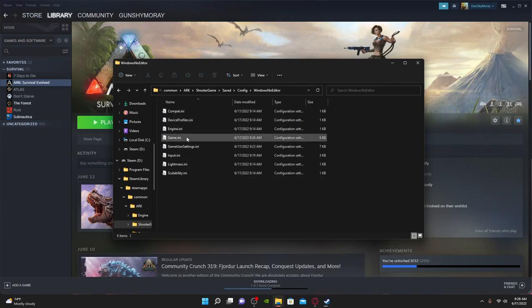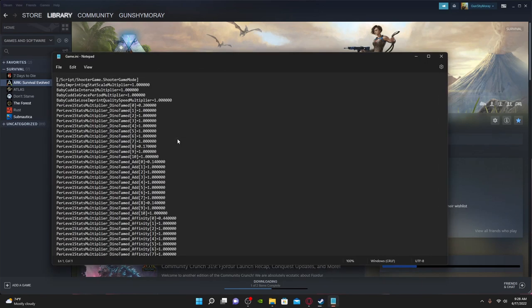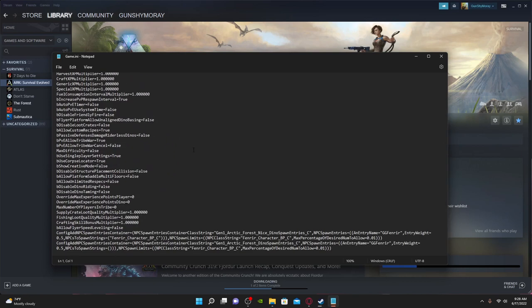Then go to WindowsNoEditor, and once that's open go to Game.ini. Go all the way down to the bottom and paste in this line of code that I have in the description. This will have Fenrir spawn in the game over in the arctic forest — it should be Jotunheim where they're spawning.